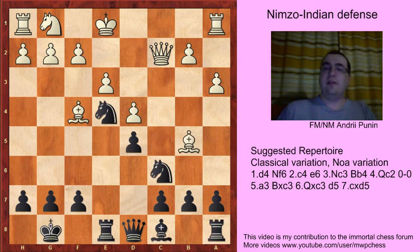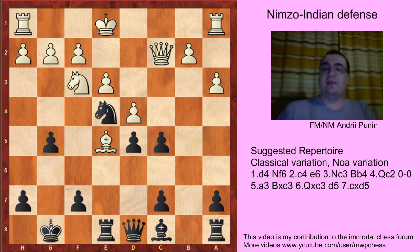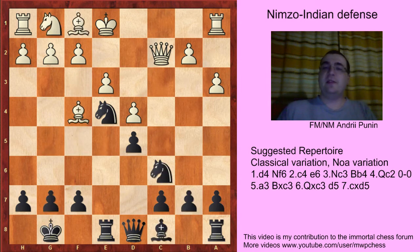Bb5 is another move, but after g5, Bxc6, bxc6, Be5, c5, White is in trouble. And after Nf3, Bf5, Black was much better in one correspondence game. So the best move is Nf3.